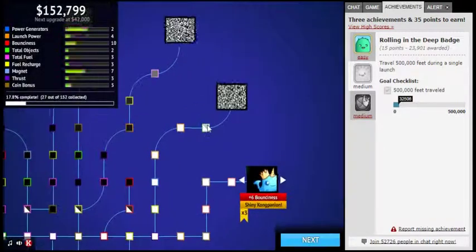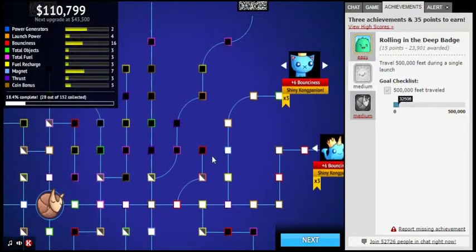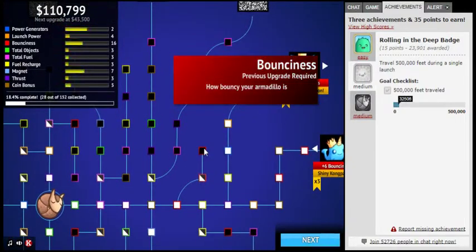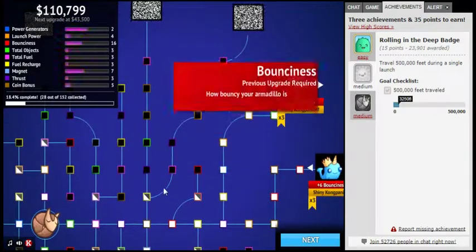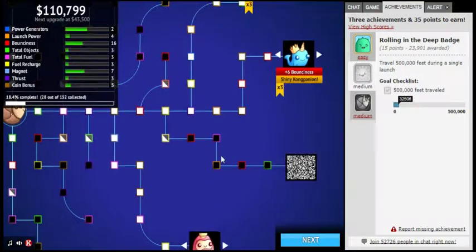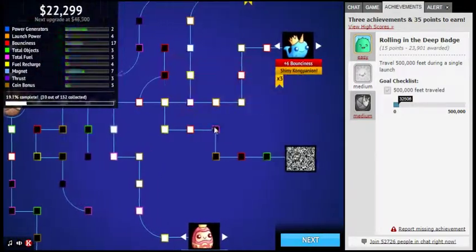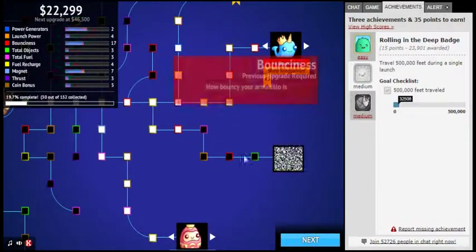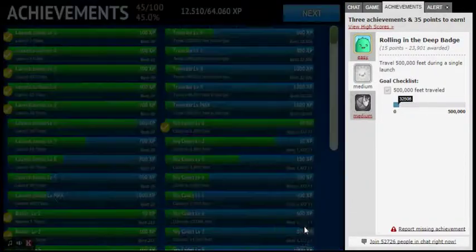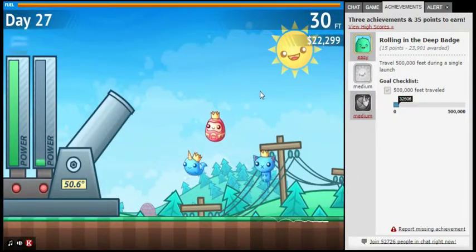Hey guys and welcome back to more Curl Up and Fly. We are getting another companion here. Let's get around with the cat. I'd want to get one that has another generator in the cat but this is a short one, so I'll probably take this route so I can get another companion, because the companions are helping out quite a bit.